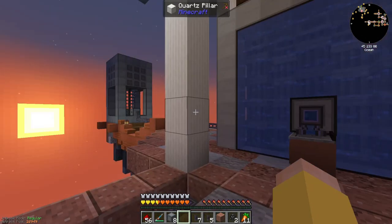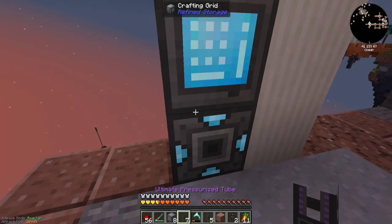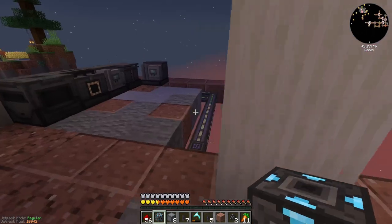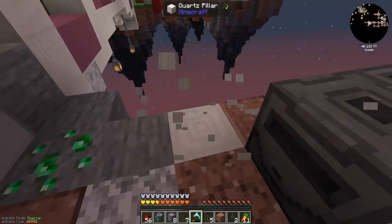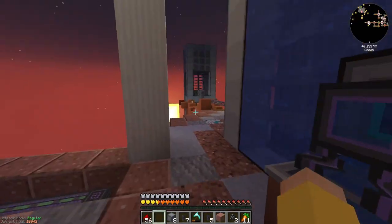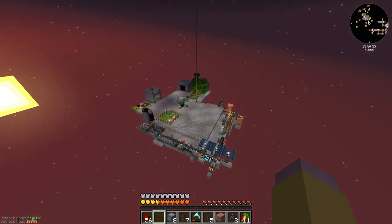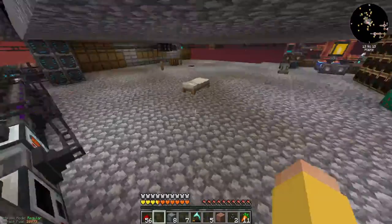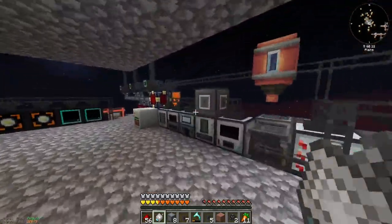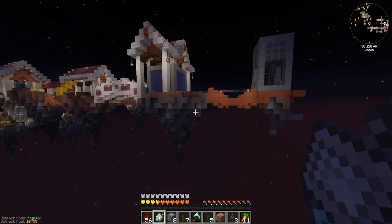I'm just going to dump that back into the system because my enrichment chamber and everything is down there. I do need to move this guy. Then I'm going to need to reconnect my network receiver. So then I'm going to have to come down here and reclaim my network card, use that network card to reconnect, and then fly back down here. This is hopefully the last spot my card and receiver is going to be in, because I don't want to keep flying back and forth.